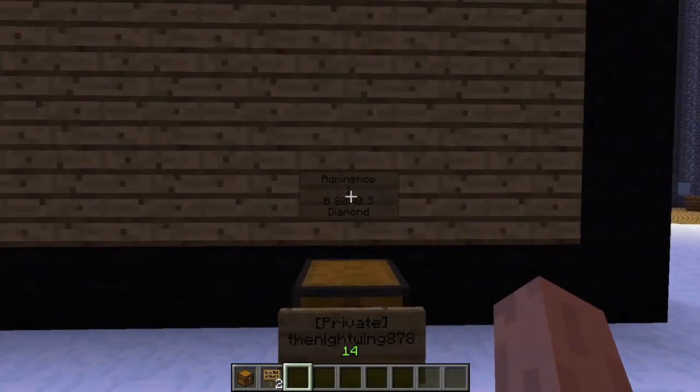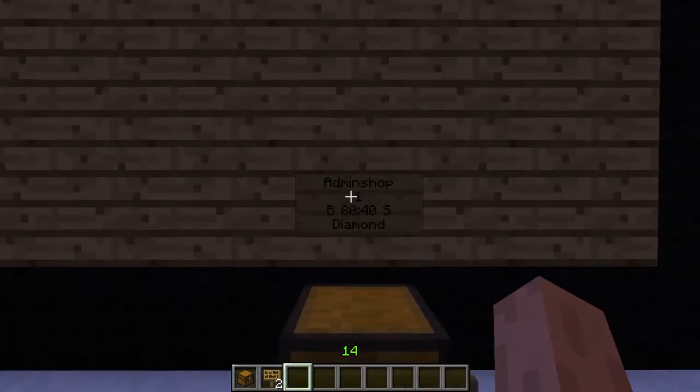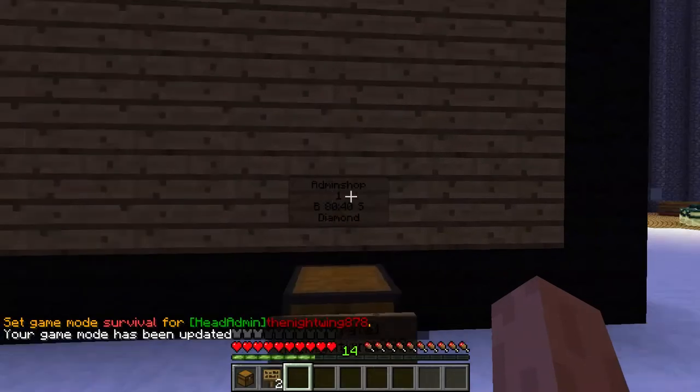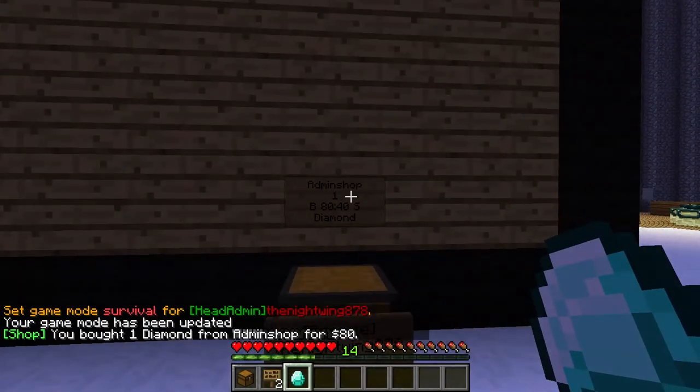And then you can right click the admin shop. You need to go to game mode zero for this, and right click the admin shop, and you bought a diamond for $80.